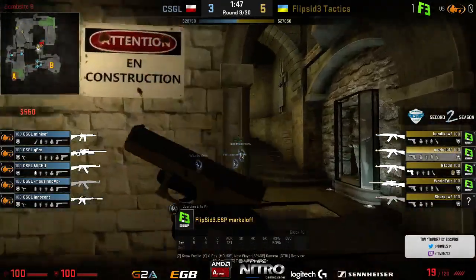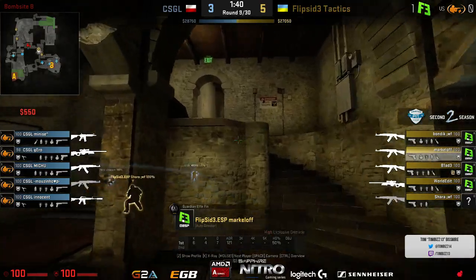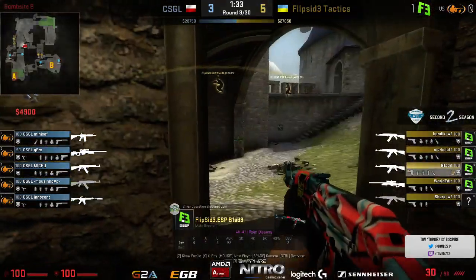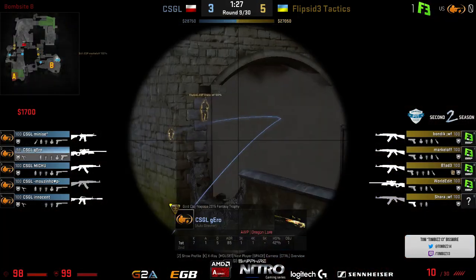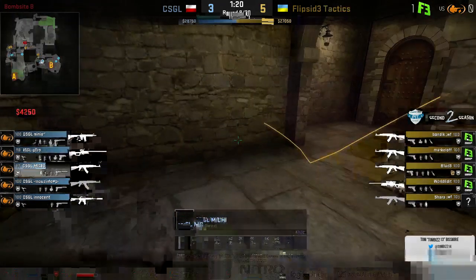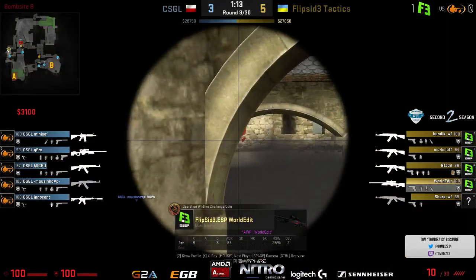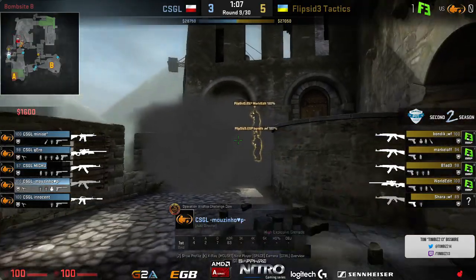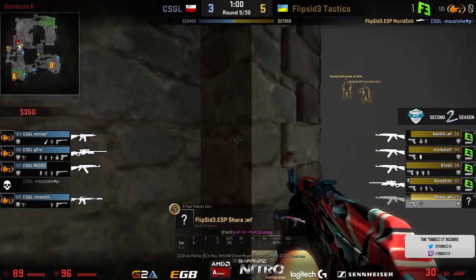CT side with the possibility to make a difference in this round with the nades. They are still playing two players over towards the site. Gareth picking up an AWP now towards B, giving him extra range and the possibility to take that single shot and get a kill. WorldEdit obviously still picking up his AWP and currently picking up the smoke. Meniz is now playing the lower position with Malz playing up top. WorldEdit may have just spotted him out — he's going to take that frag, and it's already not looking like the previous round.